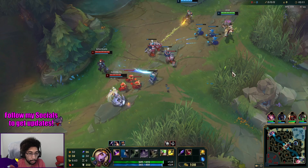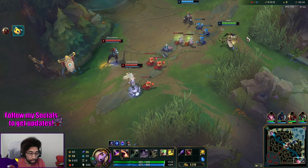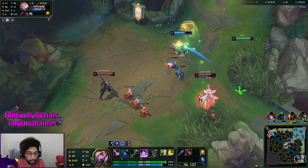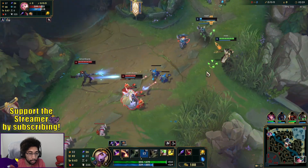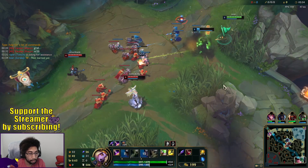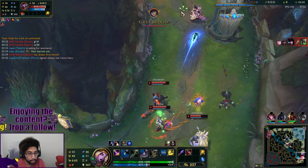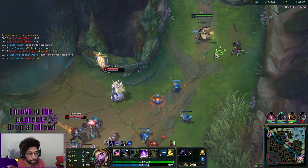I trade better because I heal — as we amazing Soraka players know. They're going to get level two first because we're playing with Twitch. I'm going to put a point in E and block off Caitlyn here. We got the flash from Caitlyn though — time heals all wounds.